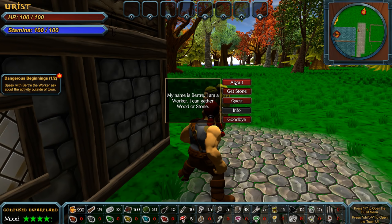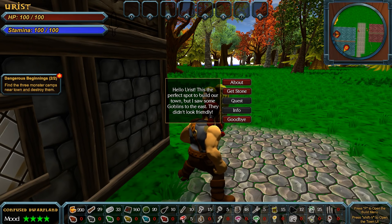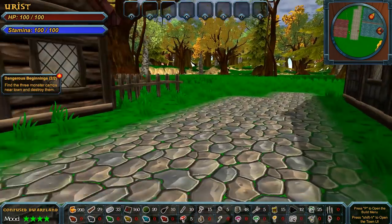Hey Burtry! 'Hello. Is there something I can help you with? My name's Burtry, I am a worker. I can gather wood or stone.' Well, go ahead and keep getting wood. 'I have orders to ask for a quest from you. This is our perfect spot to build our town, but I saw some goblins to the east. They didn't look friendly.' I don't think the way they looked really matters — I'm going to kill them either way.